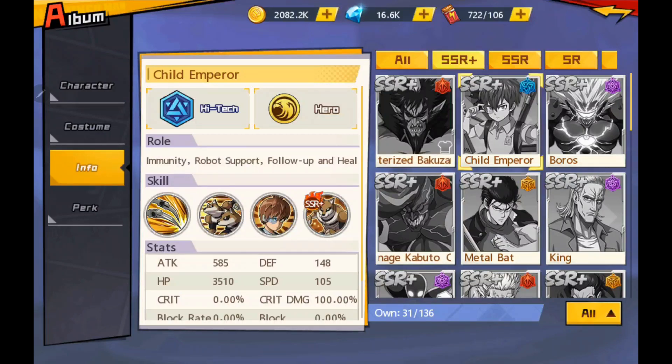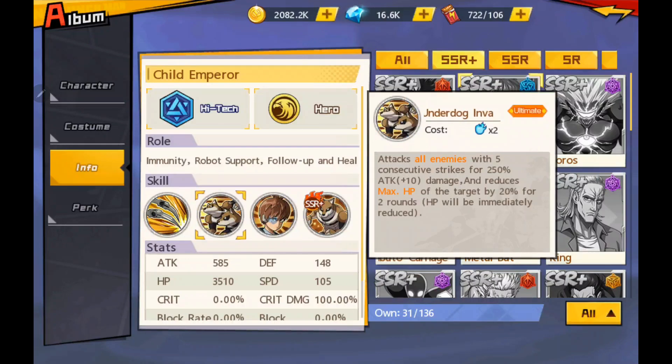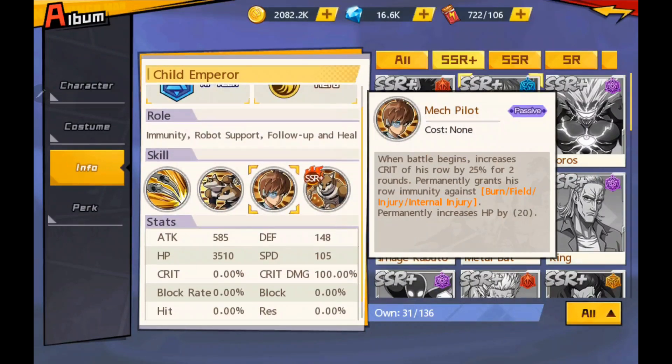If you have this character, you know it's a high-tech hero. Immunity, robot, support, follow-up, and heal are its roles. For its skills, it attacks a single target with two consecutive strikes for 120% of attack. For the ultimate, it attacks all enemies with five consecutive strikes for 250% of attack damage and reduces max HP of the target by 20% for two rounds. HP will be immediately reduced. For the passive, when battle begins, it increases crit of his row by 25% for two rounds, and permanently grants his row immunity against burn, field injury, and internal injury, which is really nice.